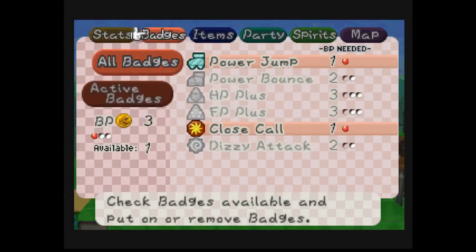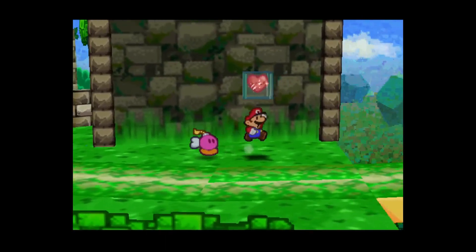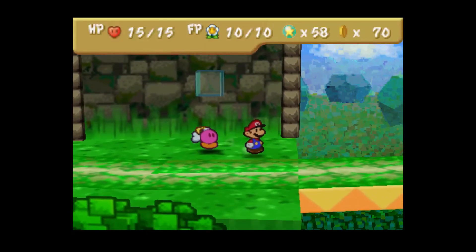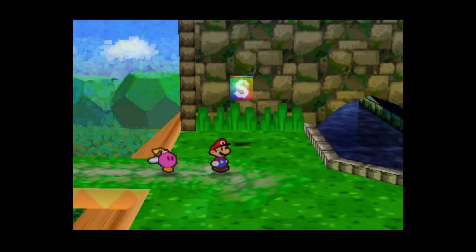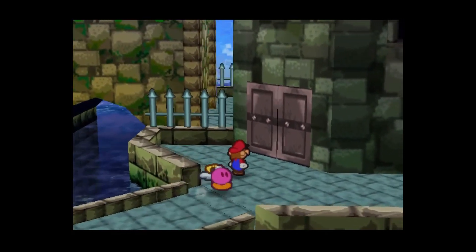Unfortunately, that thing costs three flower points, so not really usable at this point — unless one of your level ups was a BP, in which case go nuts. Let's go back into the fortress and continue where we left off.